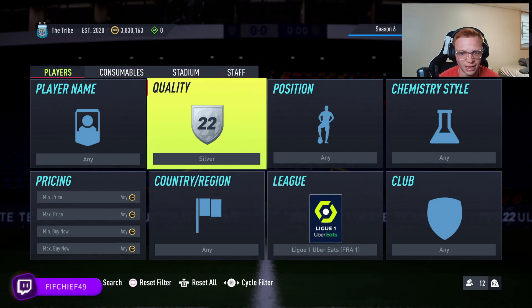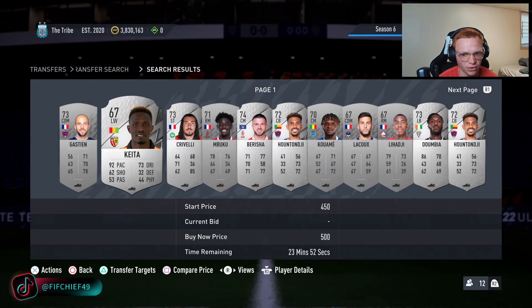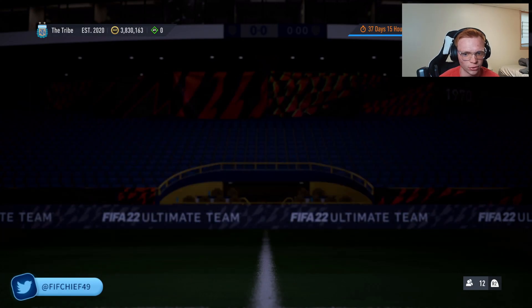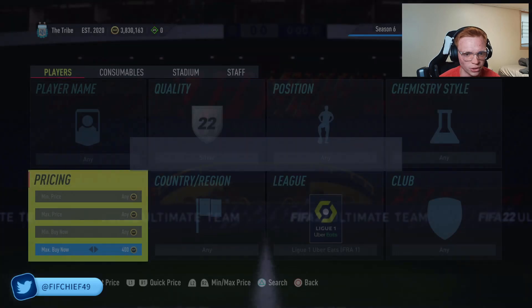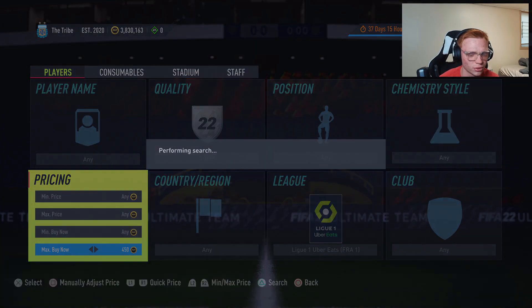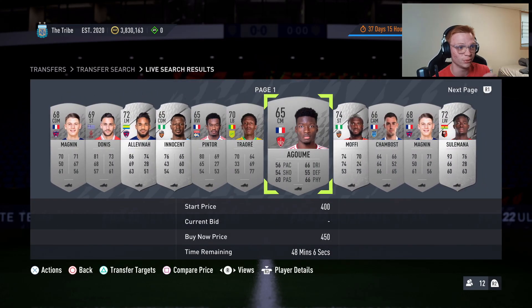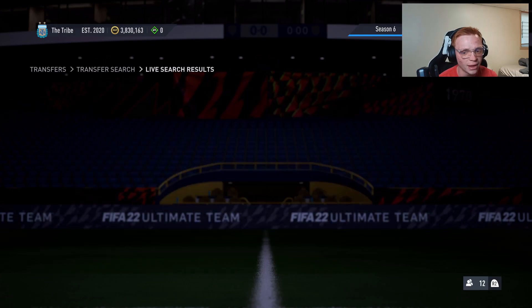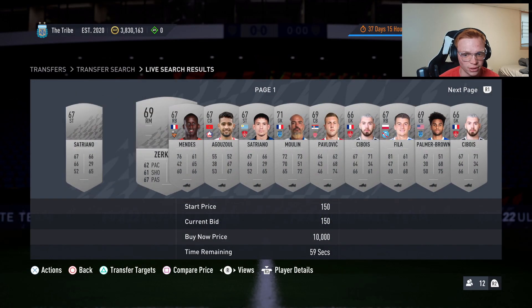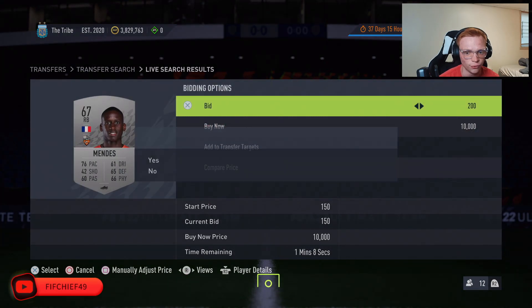The first thing we're going to look at is silver league one players. Right now I've found it really easy to mass bid on bronze and silver league SBC cards — this has been the go-to low budget method. Silver league one cards are currently selling for about 400 coins a piece. What we like to do is find the price they're selling at and mass bid or snipe for 150 coins under, so we want to try to get these for 250 or less.